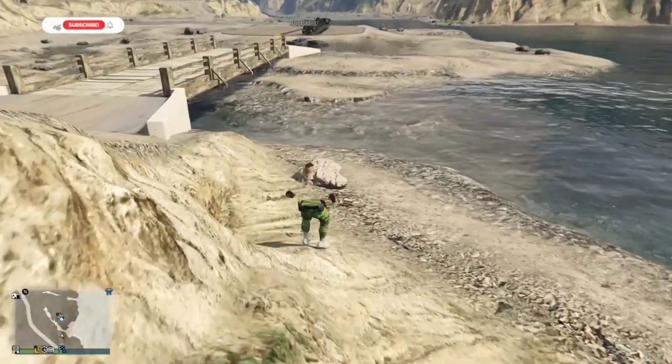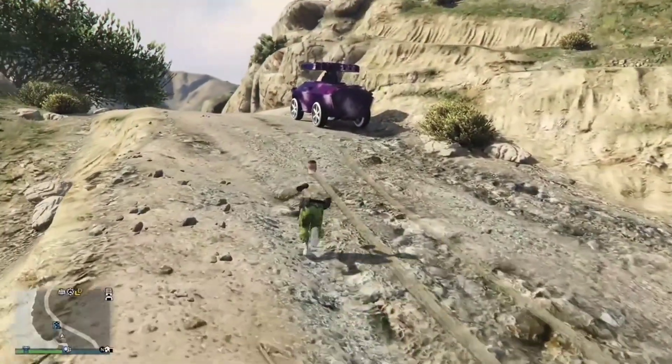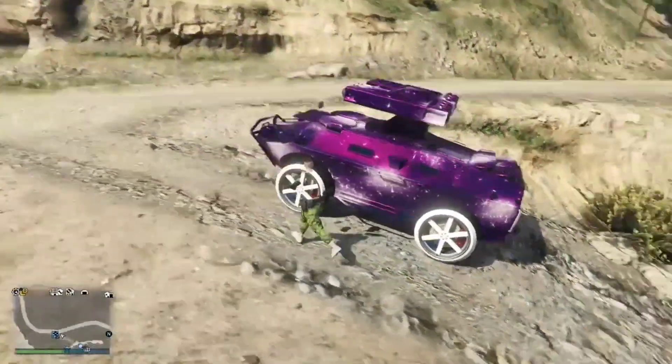As you can see, the vehicle is flipped over there. I've got out — all you have to do is go to the interaction menu and kill yourself, or get your friend to kill you. Then you'll respawn where I just respawned. Go get in the modded car of your choice.